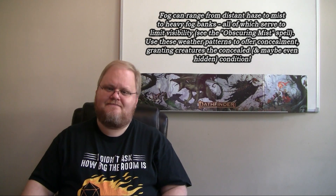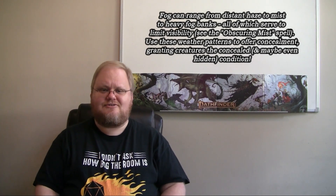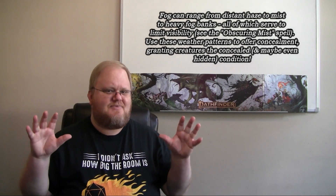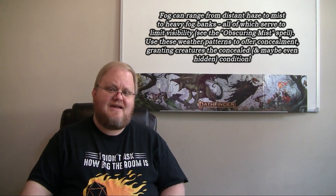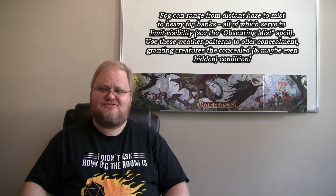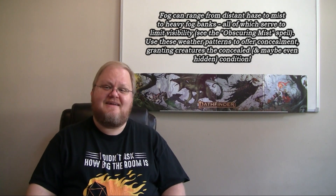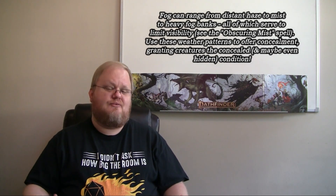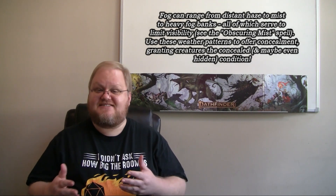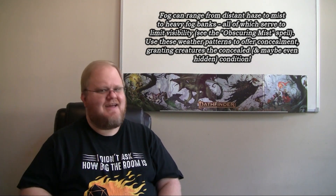First up is fog — essentially low-level clouds that are obscuring everything. Fog can be used as cover for player characters to approach an enemy, or to heighten tension when players hear something hunting them from the mist. Fog can range from a mild haze to incredibly heavy fog banks that limit vision to 20 or 30 feet. The most important rules here are the rules for detecting creatures — how the seek action works, and how conditions like concealed and hidden apply when creatures can't rely on precise senses like vision.